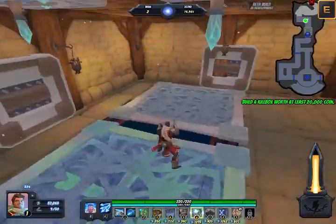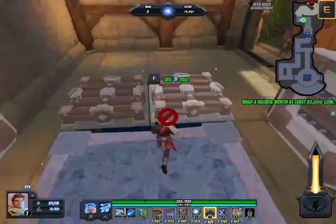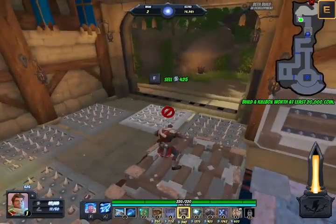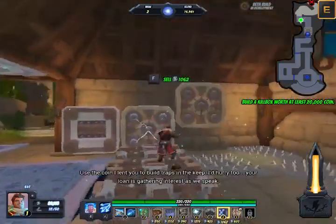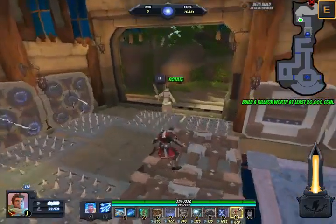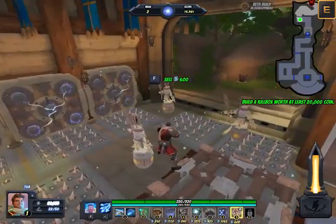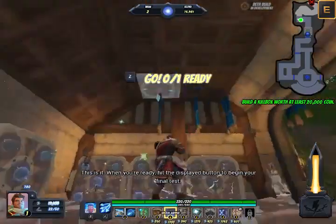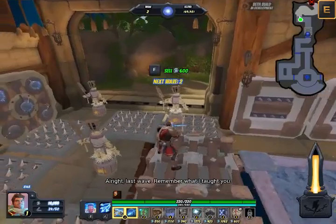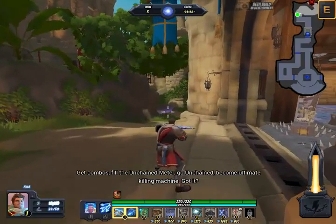Let's build some of these — we're going to direct these minions. I don't care if they're cold, I just want to direct them to some places. Build the biggest and baddest — use the coin I lent you to build traps in the keep. Hurry too, your loan's gathering interest as we speak. Get these guys everywhere. This is it! When you're ready, hit the displayed button to begin your final test. Last wave — remember what I taught you: get combos, fill the unchained meter, go unchained, become ultimate killing machine. Got it?